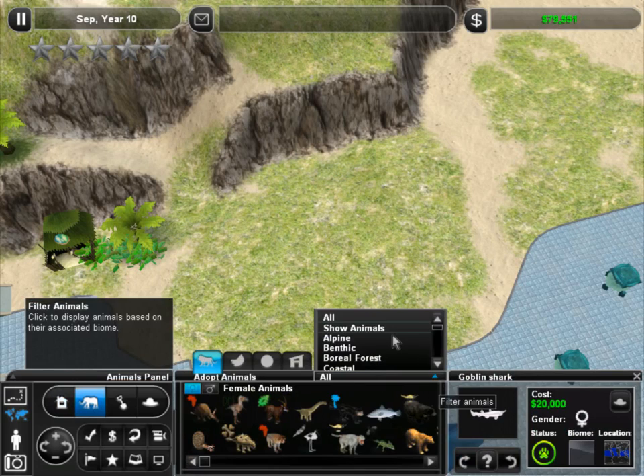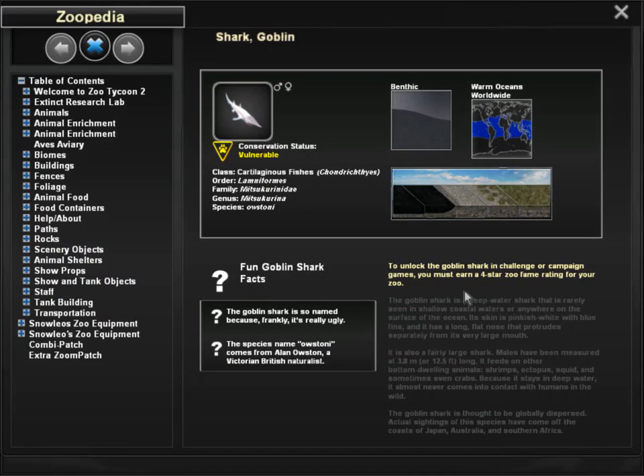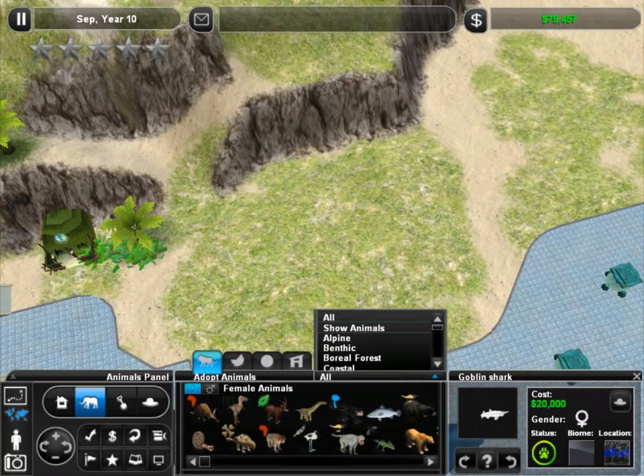So we want to give our goblin shark a nice big exhibit over here. Let's learn a little bit more about our goblin shark. It's a deep water shark that rarely is seen in shallow coastal waters or anywhere on the surface of the ocean. Its skin is pinkish white with blue fins, and it has a long, flat nose that protrudes separately from its very large mouth. It is also a fairly large shark — males have been measured at over 3.8 meters, or 12.5 feet. It feeds on bottom-dwelling animals, shrimps, octopus, squid, and sometimes even crabs. Because it stays in deep water, it almost never comes into contact with humans in the wild. The goblin shark is thought to be globally dispersed, with actual sightings off the coast of Japan, Australia, and southern Africa.